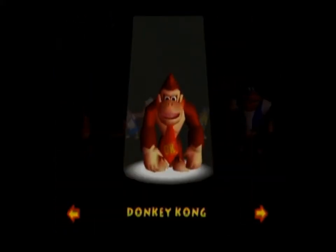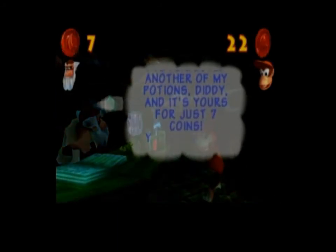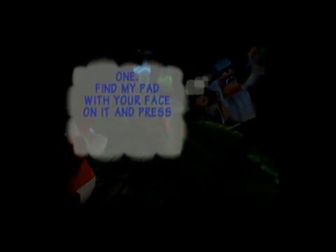We will continue the move extravaganza with Diddy Kong. Yours for seven coins. So Diddy Kong's third move is the Simian Spring, the Leapus Largium — and it too is a pad move. So you'll press Z on a pad with Diddy Kong's face on it and you'll jump really high. About as simple as that really.